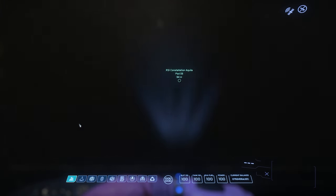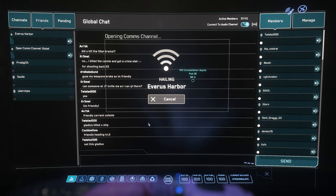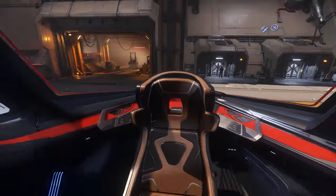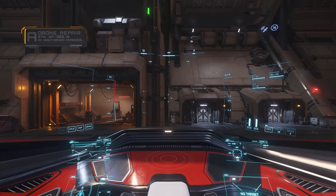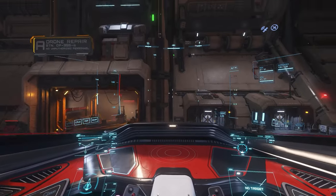Use your mobiglass comms app by pressing F11. Click the friends tab and click the arrow icon next to the spaceport name to request permission to depart. Once you've entered your ship's seat and are ready to go, hit R to flight ready your ship. This activates shields, engines, and weapons in one hotkey.